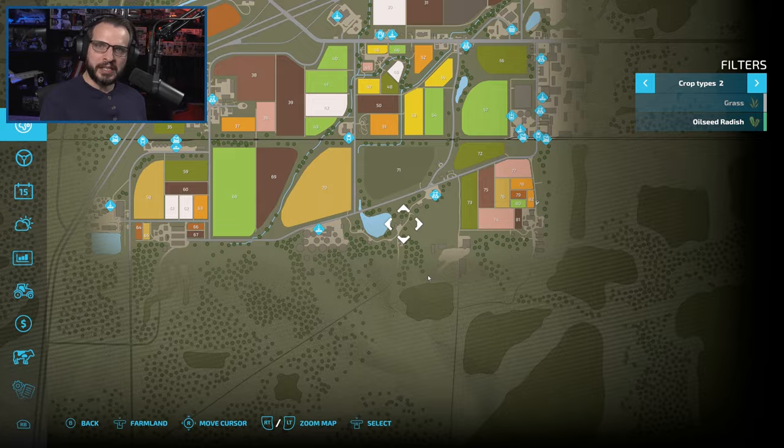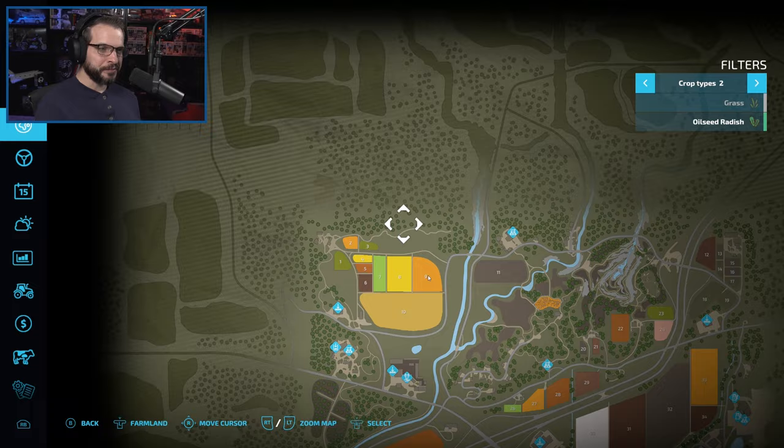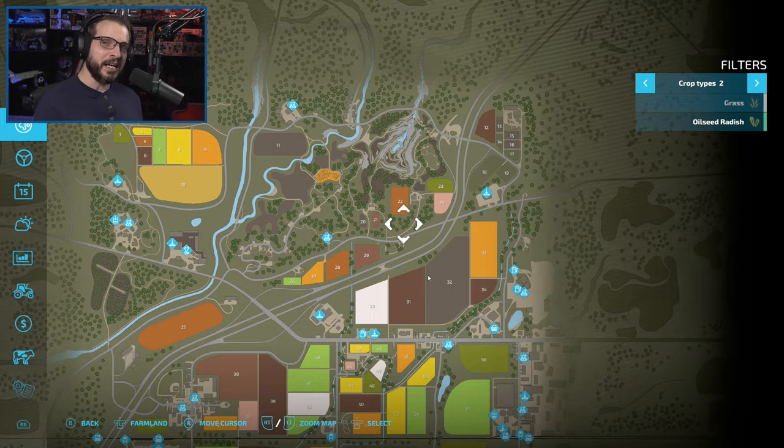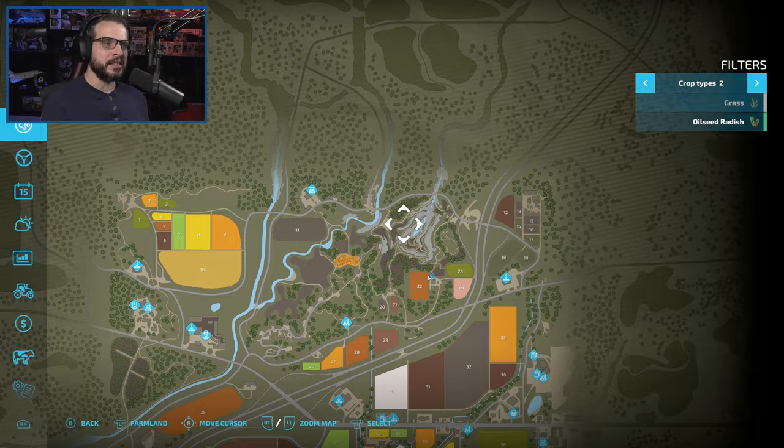The bottom left-hand corner is themed towards cows. The top right corner is themed towards sheep — that's why there's lots of grass fields up there. And the top left corner is themed towards horses. At some point I'd like to do a series in each of those other corners, but since we've done cows recently and I'm not sure if I'm ready for horses yet, I decided to start with pigs first.